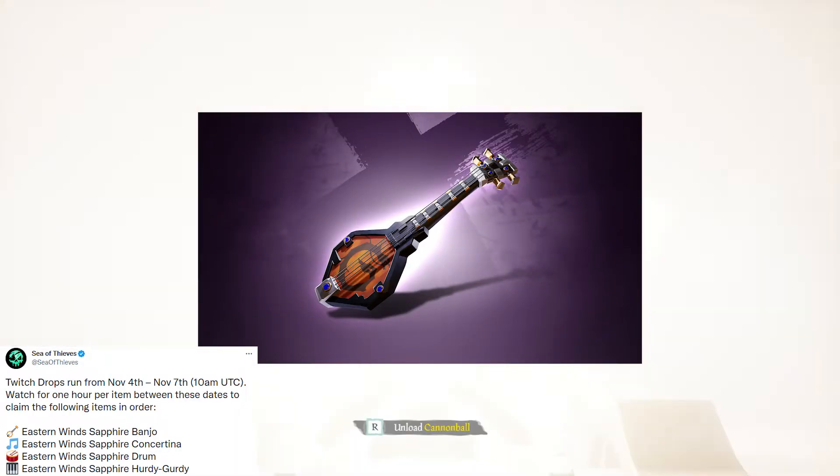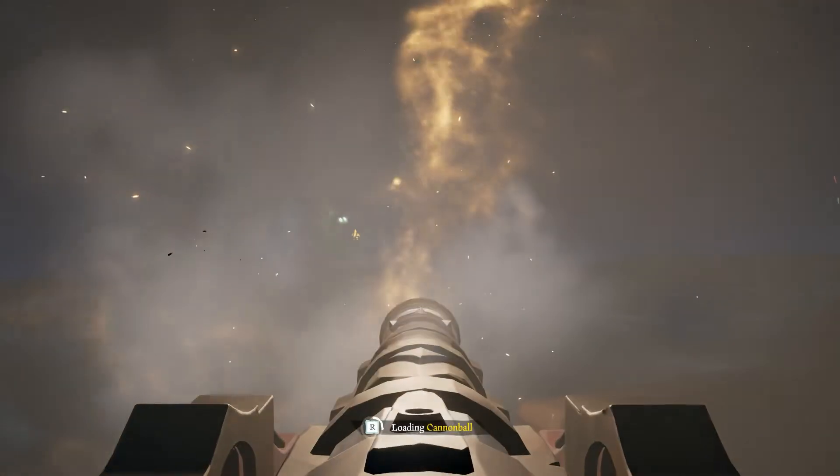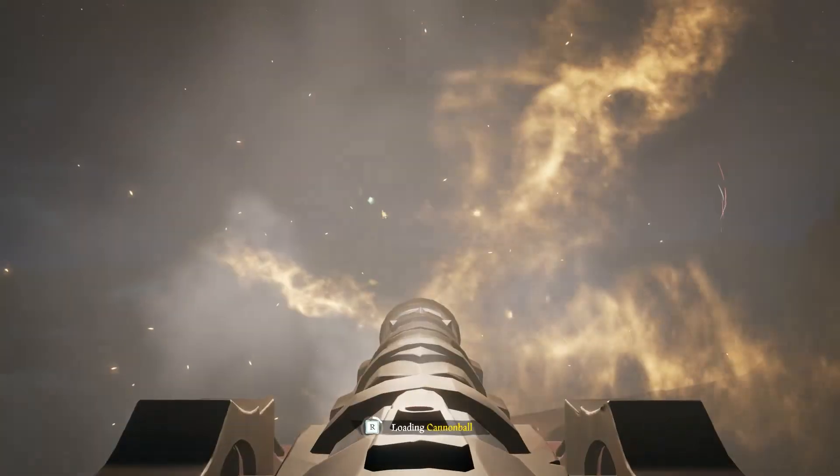If you watch for one hour, you'll get the Eastern Wind Sapphire Banjo; two hours will get you the concertina; three will get you the drum; and four will get you the hurdy-gurdy. And that's pretty much everything. If you have any questions, you can leave them in the comments — I will try and answer them as soon as possible, and I will see you guys next week.